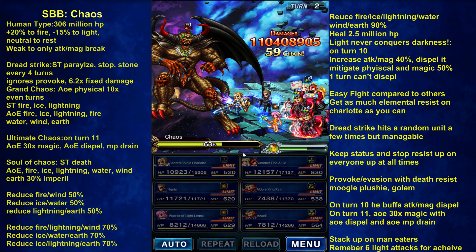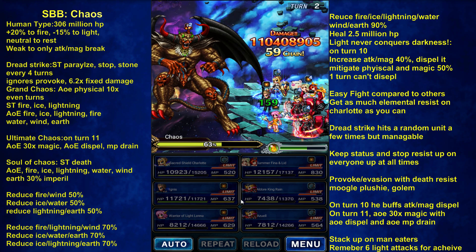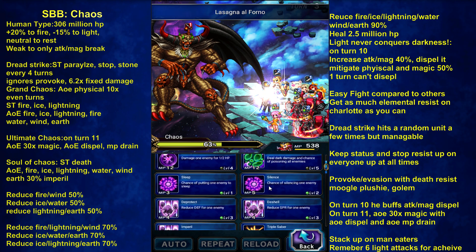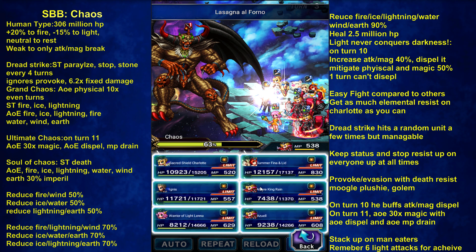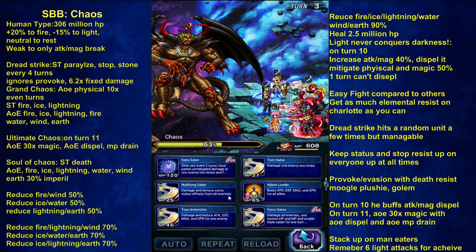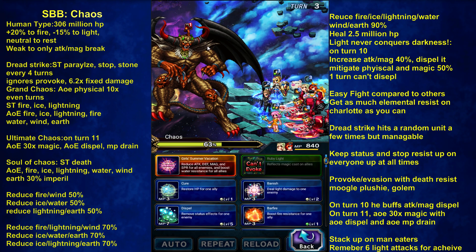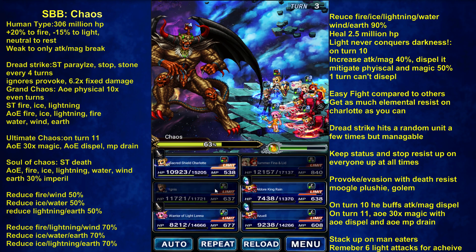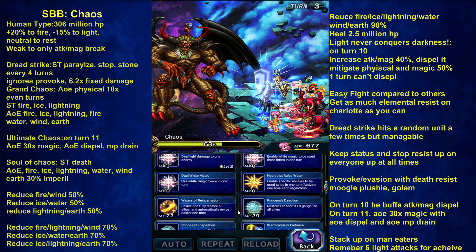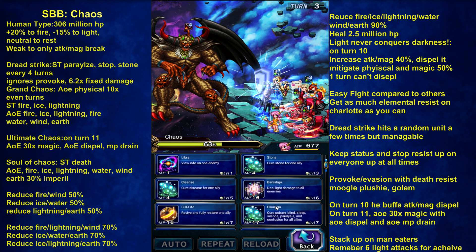Let's get an elemental resist up. Rain, triple: LP fill, imbue fire, energy wall. LP fill, imbue fire, MP restore. Break only lasts 2 turns so gotta reapply break. Charlotte has nothing to do, just defend. Triple cast — Karajah, Karajah, and Banish.